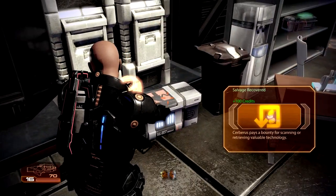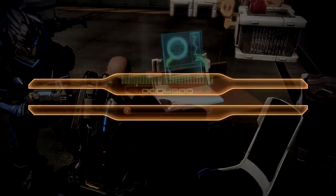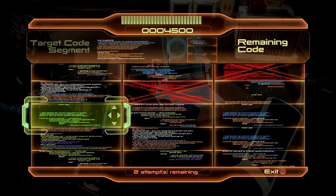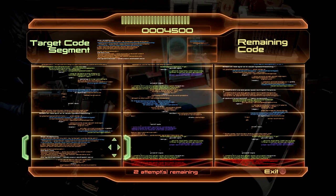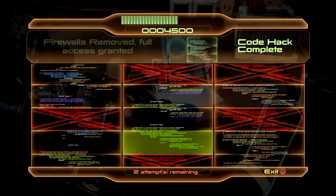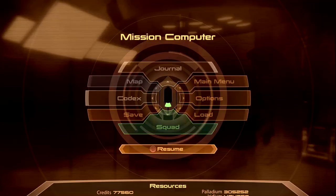Alright, we're full on heavy ammo. 2,000 iridium — not bad. I'm supposed to hack this terminal — oh, here we go. Got it — and 4,500 credits, needed that.